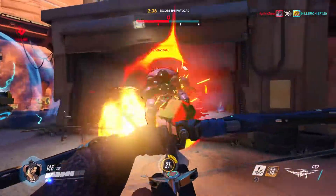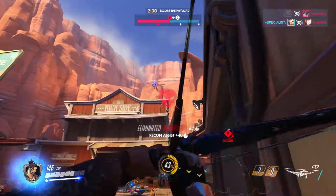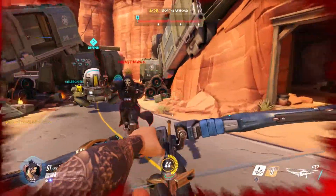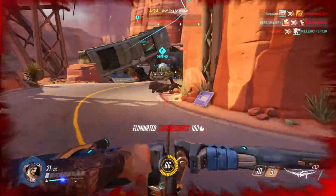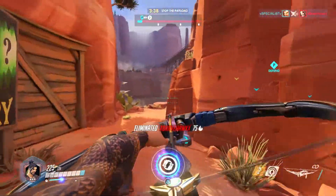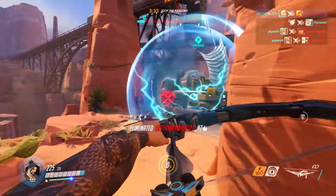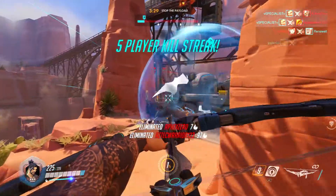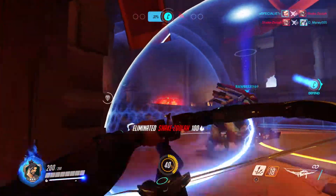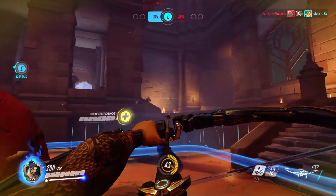Now, knowing how to use Hanzo properly: he is a sniper, so you should keep your distance, but the funny thing is he's still really hard to hit people with because of his bow. So what I would do is don't use him purely as a sniper. Get up close to a more medium range with him and use Scatter Arrows a lot. Use Sonic Arrows to know where enemies are, because the closer they are, the easier it is to hit them. Use him more as a mid-range character, not a sniper like Widowmaker.